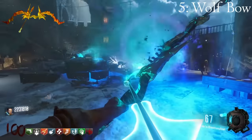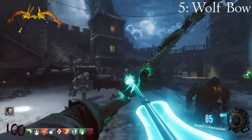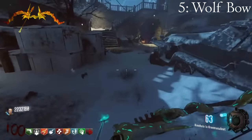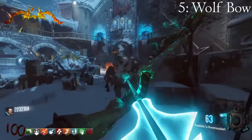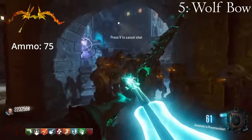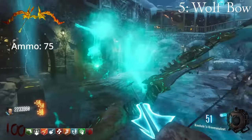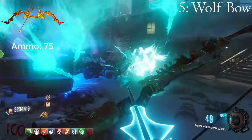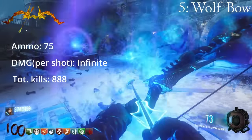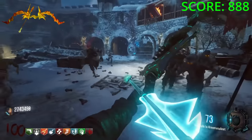Before I talk about the bows I would like to stress that they are all extremely similar in the high rounds, so for these next four there is no particular order — just lump them all into one rank. The Wolf Bow is basically the Thunder Gun with more ammo and a quarter-second charge up time. It's got 75 rounds with the potential to fire 37 horde-killing blasts that throw zombies away from the player. Each shot has a cool wolf howl to go with it, and the way the zombies die with this gun is just so satisfying.